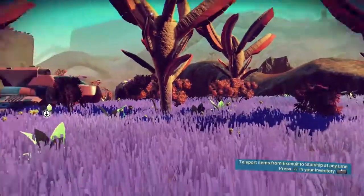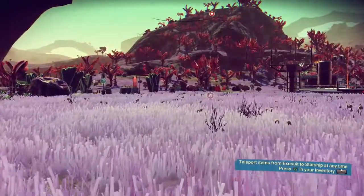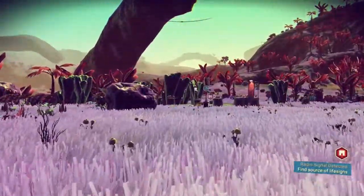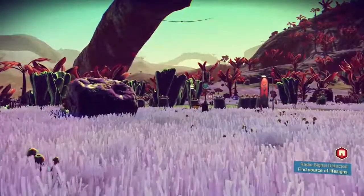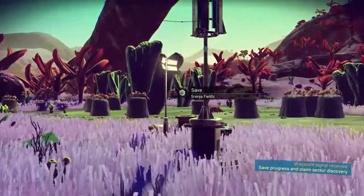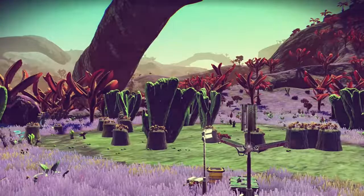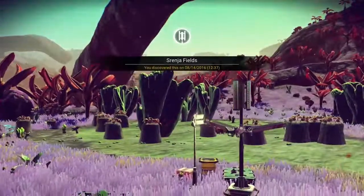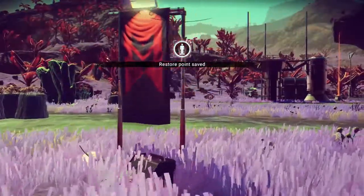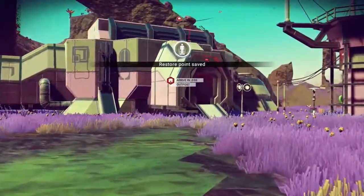I love how it auto-steers you around certain things, like if you're gonna crash into the side of a mountain — so you can't smash into the side of a mountain like somebody famous. Serenia Fields, undiscovered. And as you discover things, you can actually rename places that you visit. I'm waiting for the first person I come across that's renamed something to Omicron Percy I-8.